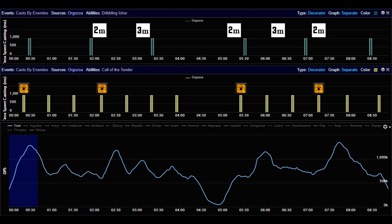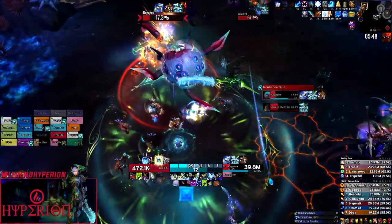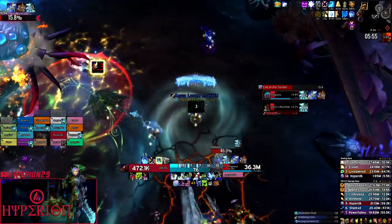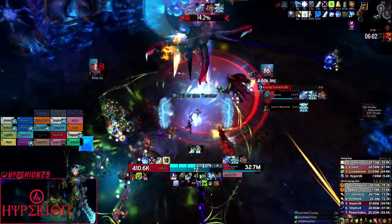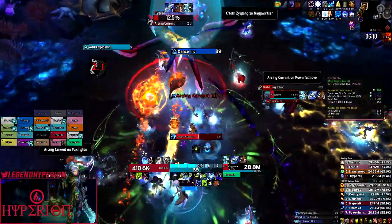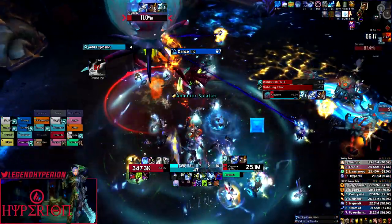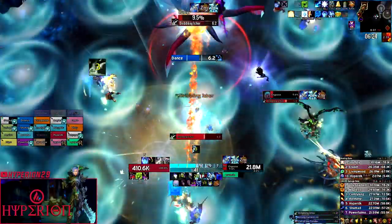With three-minute cooldowns, just pop them whenever they come up. The last tip for damage dealers: if your class has any AoE-to-single-target conversion — like elemental shamans doing more damage to their primary target with multiple targets, or mages scorching low-HP adds to get more instant Pyroblast procs into the boss — you should be fully taking advantage of this, especially in phase one where you need both add damage and boss damage.